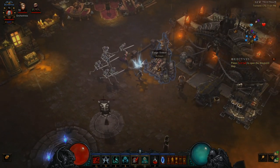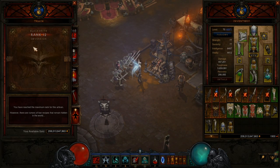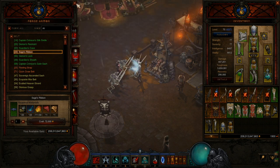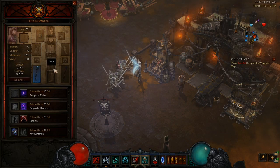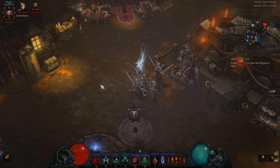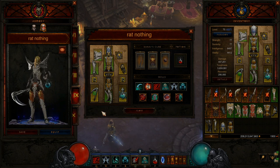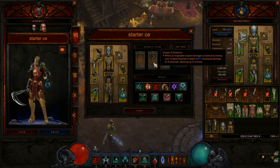As soon as you hit level 70, head over to the blacksmith — we trained to max level 12 for free with our challenge rift cash. They changed the way the Sage set works: it's auto-learned at the blacksmith as soon as you hit max level, and they added a belt. Every class can use the Sage set, but so can your followers. Craft a Sage set as soon as you hit level 70 and give it to your follower to get extra death's breaths on kill. As soon as you get the Cain's set, equip that on your follower as well.